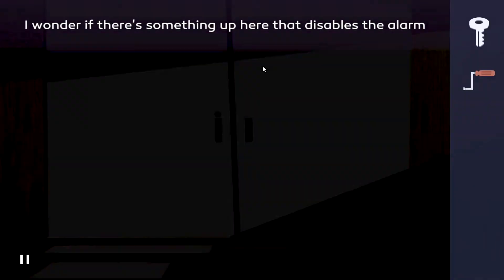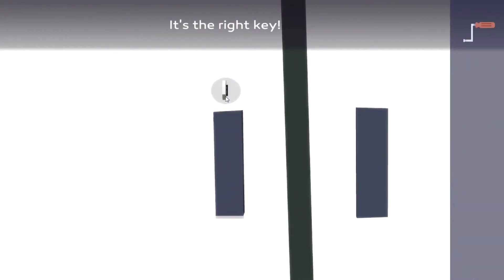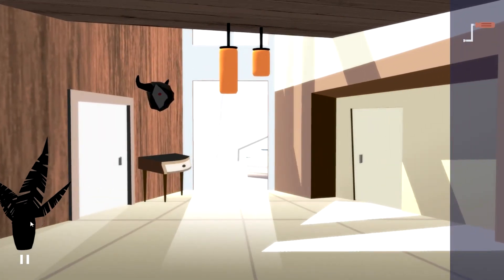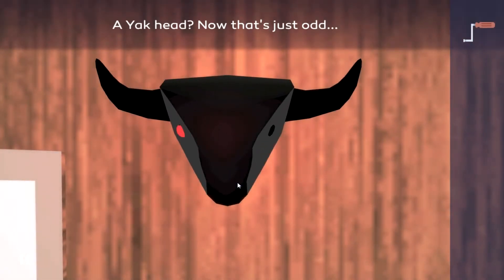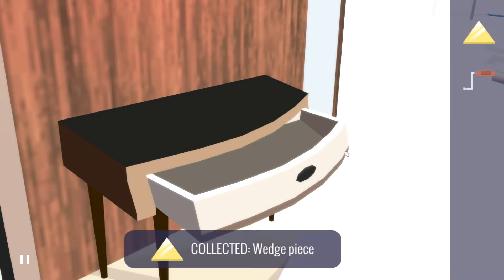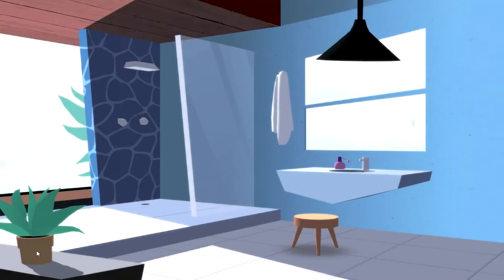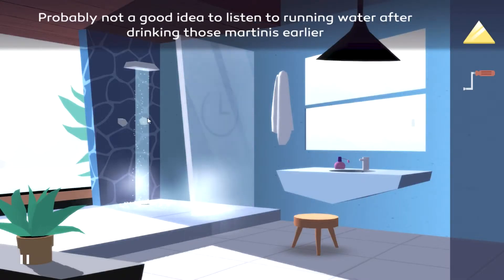Let's see what's upstairs. Something up here that disables the alarm. Can I use this? Nice. Nothing in the vase. You're missing an eye, I see that. What's in this drawer? I think that goes downstairs. This is a nice house — I wouldn't live in it because I don't like windows all over the place, but it's nice nonetheless. Probably not a good idea to listen to running.